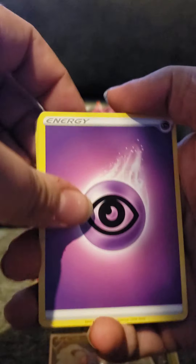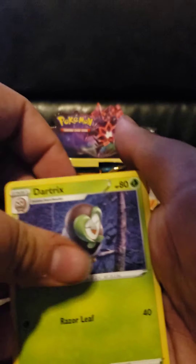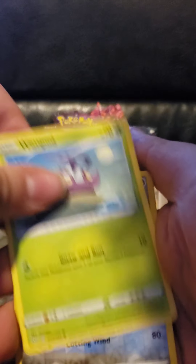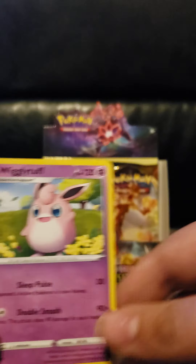Second to last pack here. We have: psychic energy, Simipour, Lunatone, Dartrix, Sinistea, Phoebe, Passimian, Fletchling, Wimpod, reverse Skarmory, and a regular rare Wigglytuff.